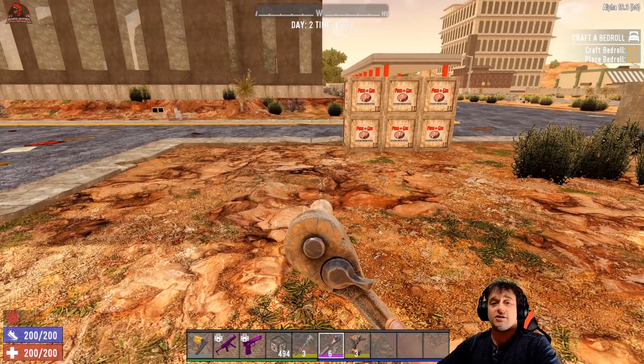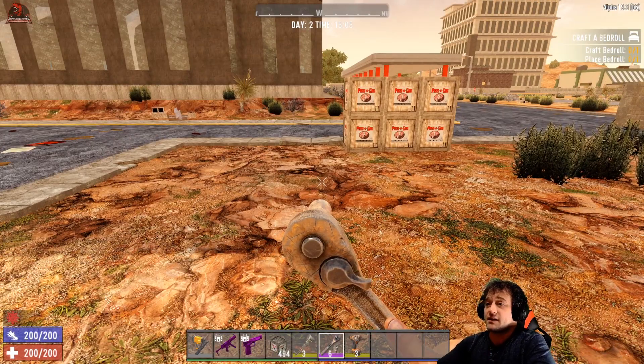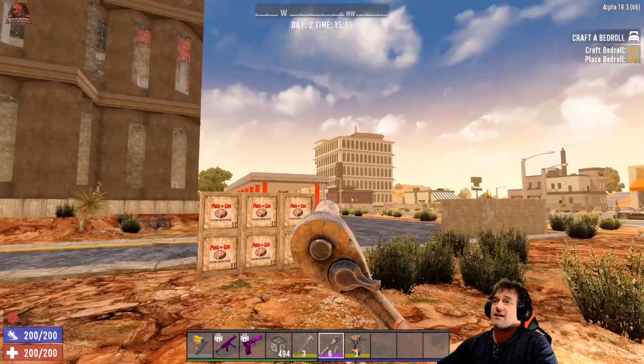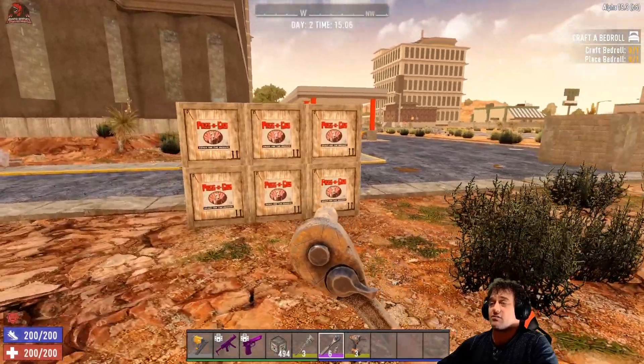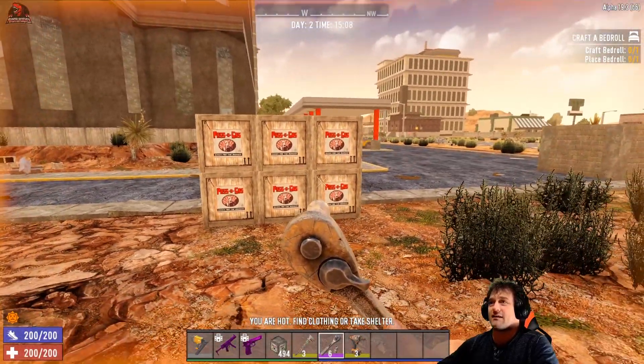You can always buy an engine from a trader — that is a real possibility if he has one. You can also find it in these pass and gas boxes right here, which can be found at any gas station or mechanic shop or anything like that.